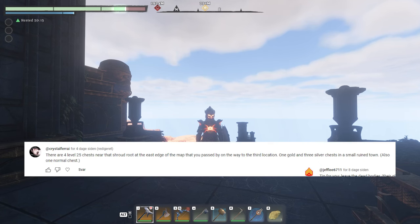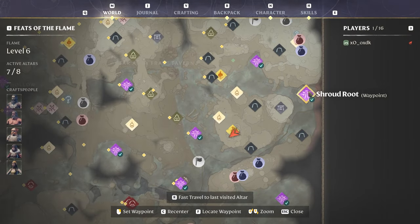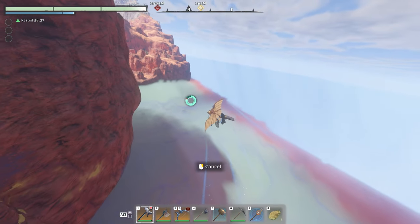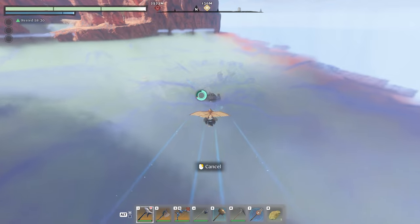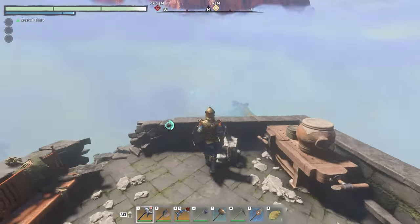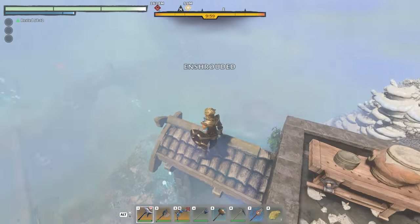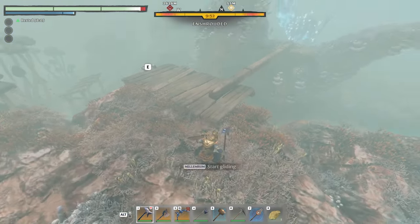The next tip is from another viewer and takes us east of Kindleway spire to the shroud route located right here by the edge. This one has one gold, a couple of silver, and a normal chest. As you approach the shroud, start by landing at this tower in the fog — it takes us very close to the first chest. It's also a convenient spot to race to since it's outside the shroud, so you can fast travel out without hiking. The first chest is right here — a gold chest.